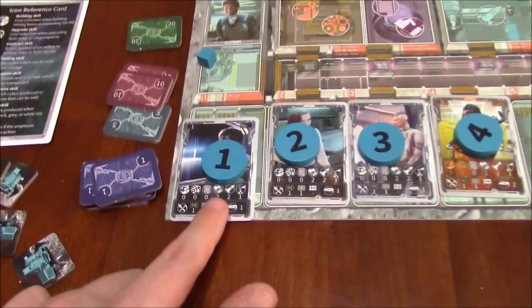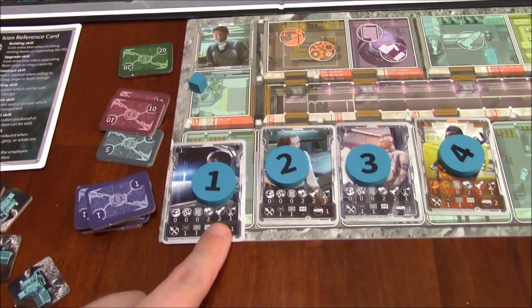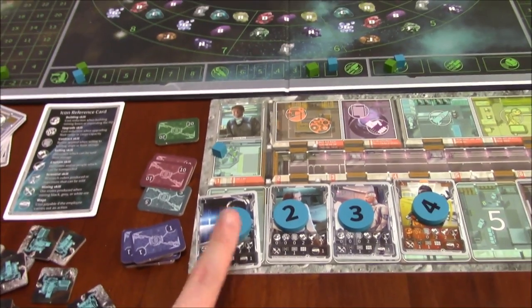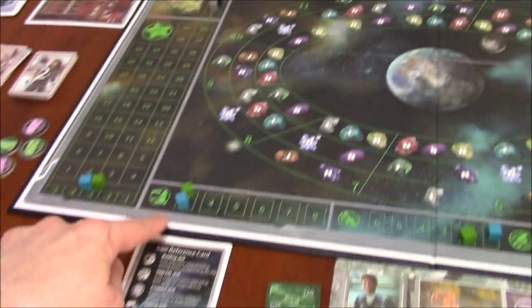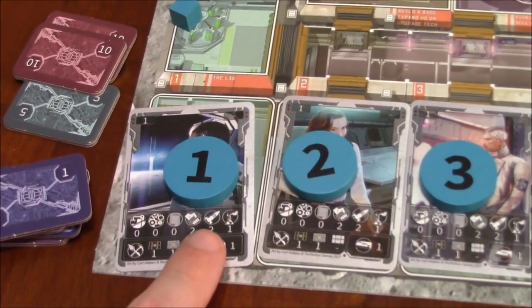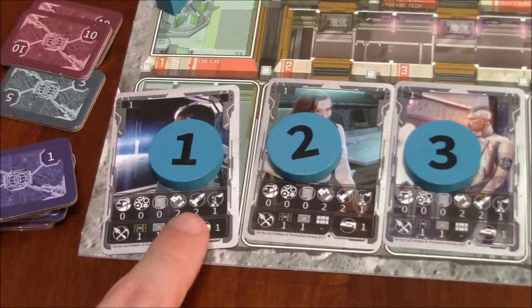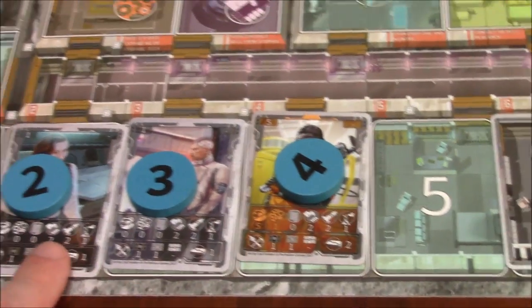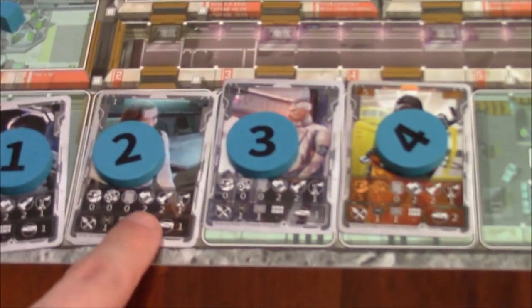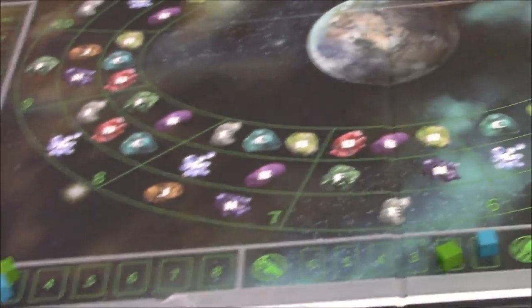On top of this hard cap, each player also has a captain ability. Like this person has a little rocket ship of 2, which is a captain of 2. So this person can only transport 2 things at a time when taking the action. Even though my hard cap is 3, this one has 2, so I can only transport up to 2 cargo and people. And my hard cap of 3 still applies even if another crew member has a higher captain value. I could be wrong about that.